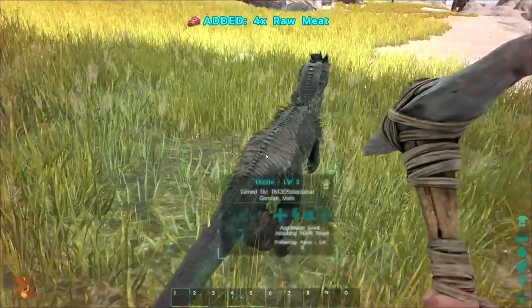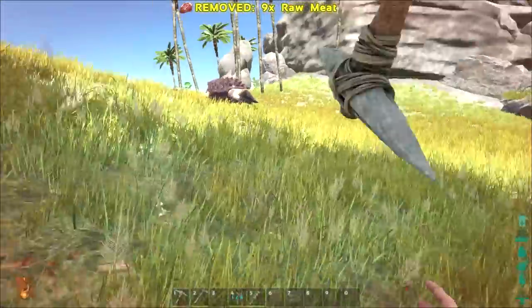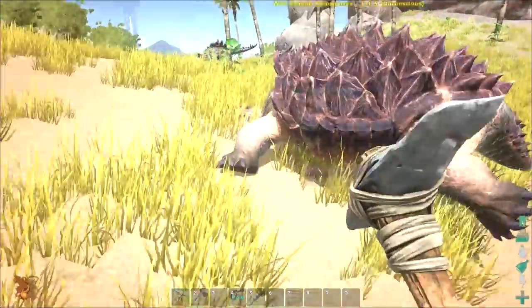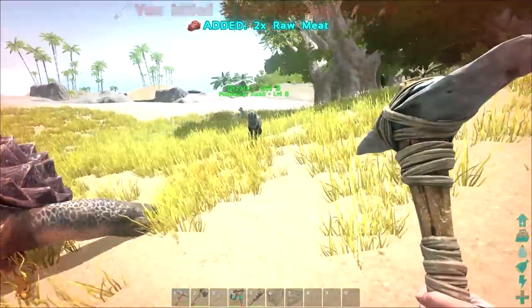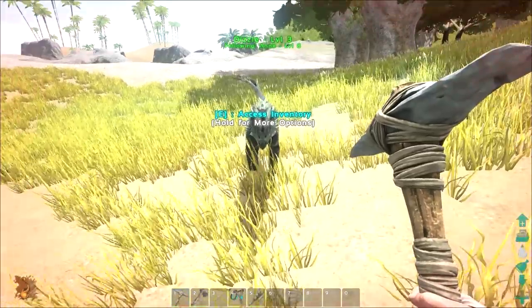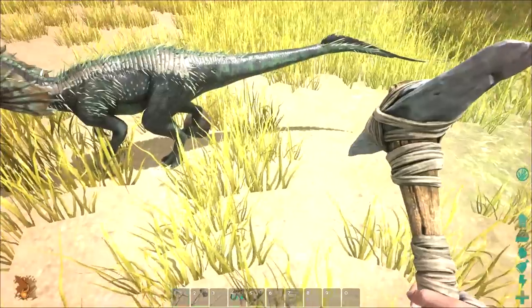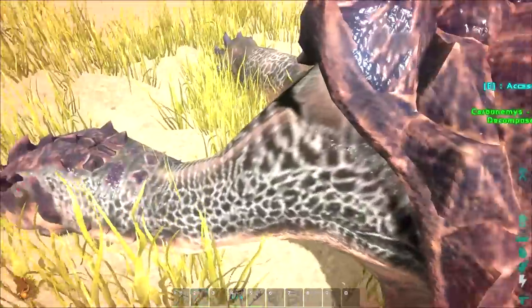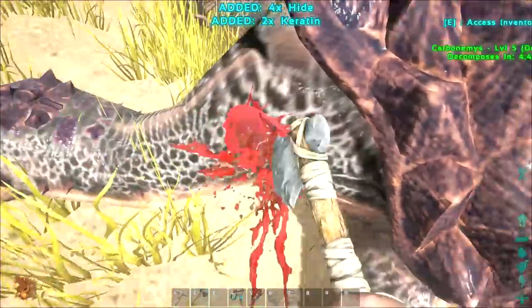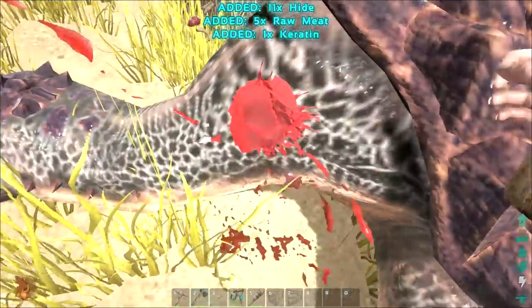Throw that on Dizzle, have him carry it. Is he still unconscious? Kill him off real fast. Has Dizzle leveled? That was a pretty big chunk of kills. Somebody just dropped a deuce. Let's get in here for some hides real fast — hoping we can get at least like ten hides out of here.